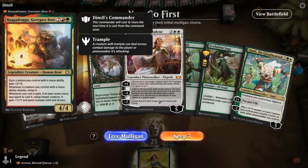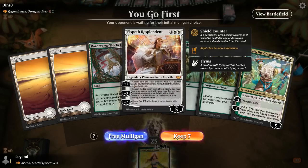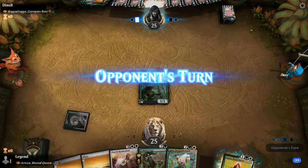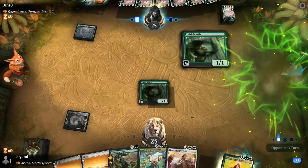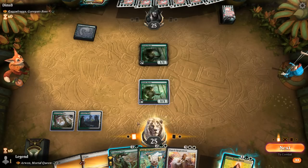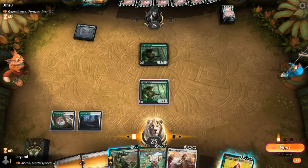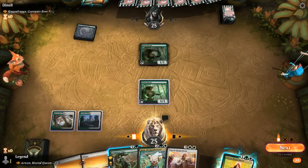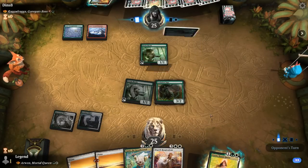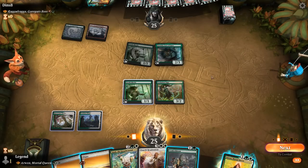Game 2: We're on the play facing Raga Draga, a ramp creature deck. Our hand has turn 1 Elvish Mystic and Ajani to combo with Elspeth adding loyalty to each other. Evolution Sage adding extra loyalty counters with proliferate is also quite nice. Opponent also has turn 1 Mystic. We show a Plains and decide to play Evolution Sage — even though we won't proliferate next turn for Ajani, we can proliferate the turn after. Arwen is just a blocker for now, so we'll play Sage.